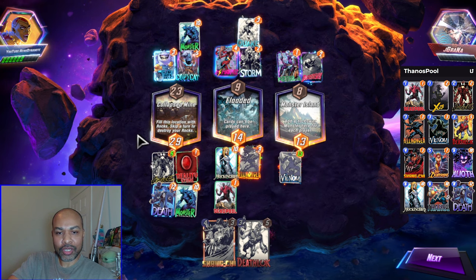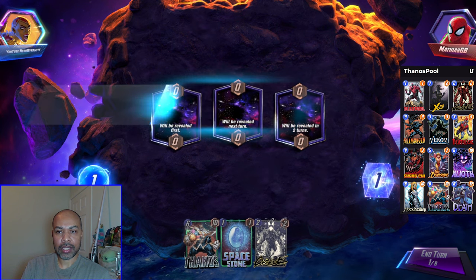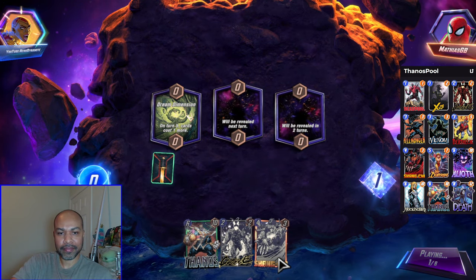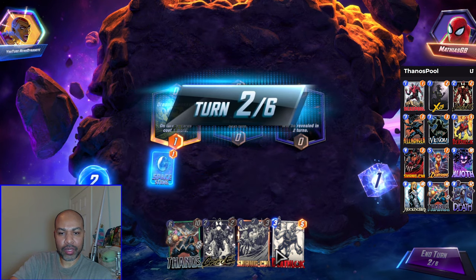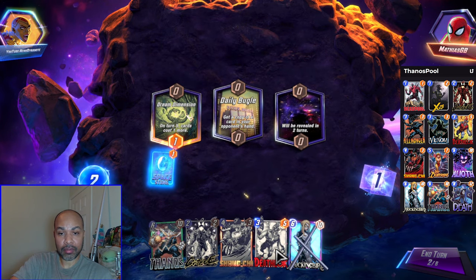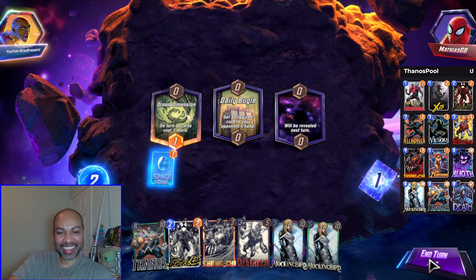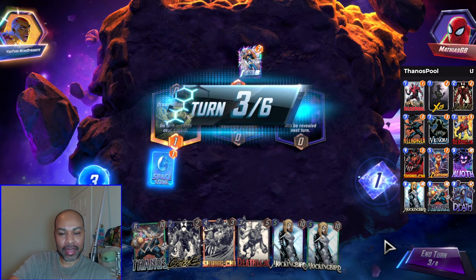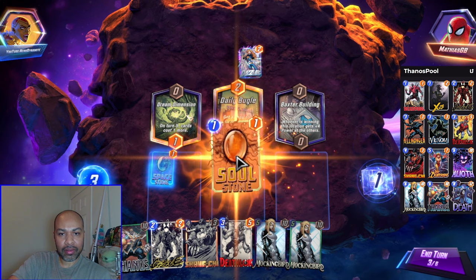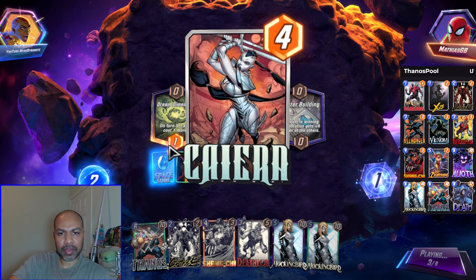I really like how I was able to showcase the different ways to win with this deck. Next up we have Matthias Goomb. Dream Dimension is not great. I will just play down the Space Stone and see what we draw into. Daily Bugle — oh, Mockingbird is nice. Two Mockingbirds is even better. Irregular deck. I will hold because there is nothing to do. They in all likelihood are a Patriot player. Get down Soul Stone here.